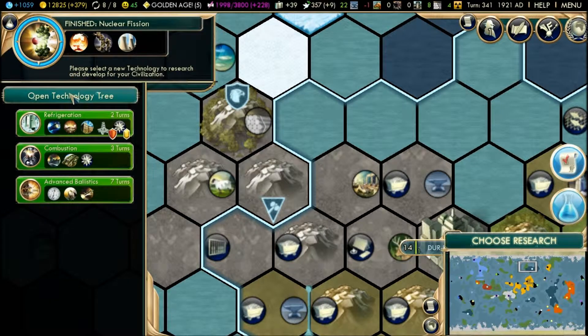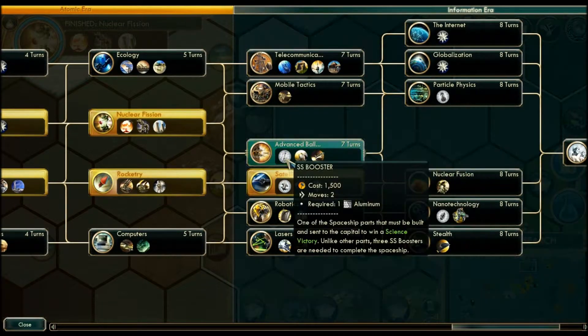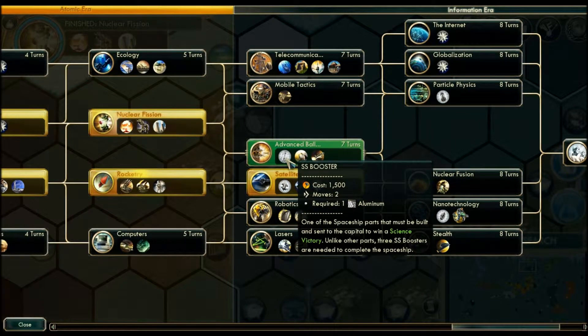Open the technology tree. From nuclear fission we can go to advanced ballistics, which will then open up particle physics. Let's do advanced ballistics so we can get the SS booster unlocked, which requires one aluminum — but we have enough aluminum. Advanced ballistics, please and thank you.